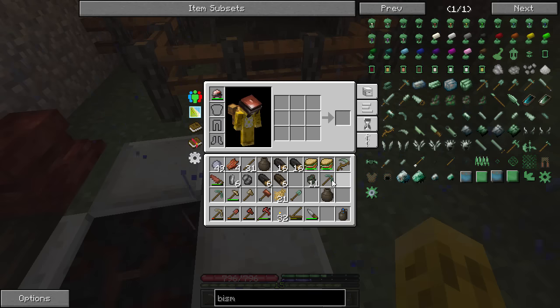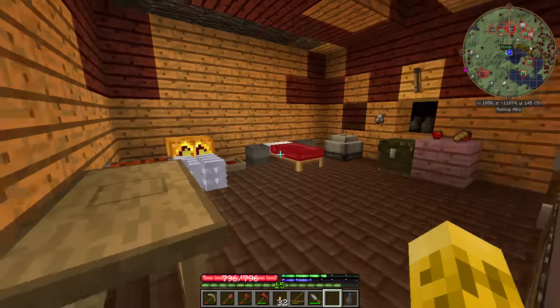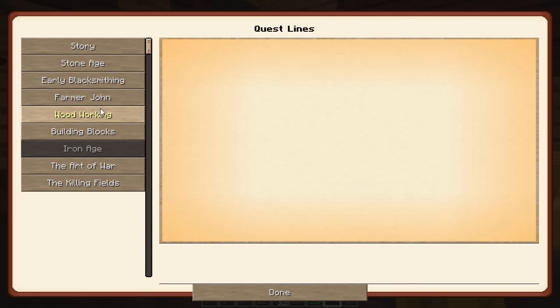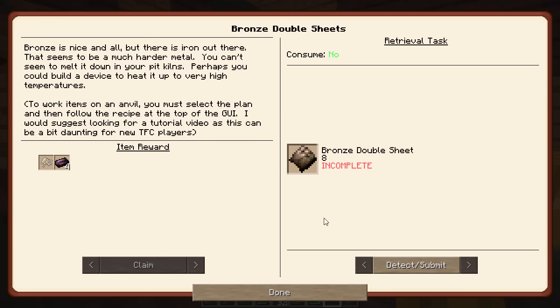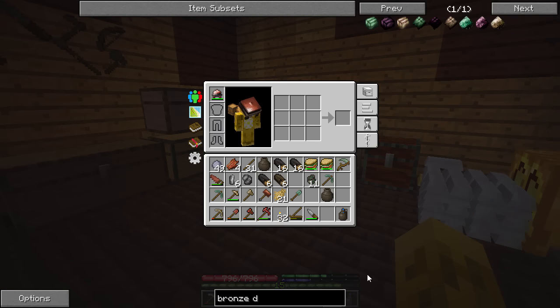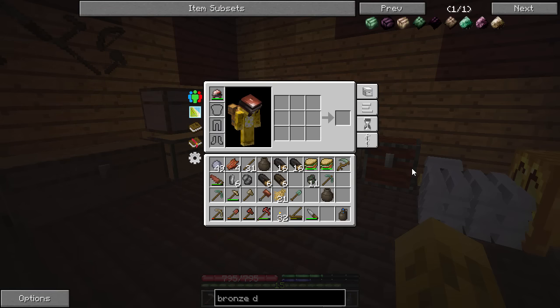Sorry the beginning was so frustrating, but hopefully you saw how to make tools. There's a crazy storm out here — I'm going to get inside before I get electrocuted. If you guys liked that episode, hit that like button; if you want to see more, subscribe. Next time we're going to be showing off how to use the prospector's pick, and I'm also going to try and have enough bronze to start making the next tier — bronze double sheets, which will get us into iron. Find out next episode — catch you guys later, bye.